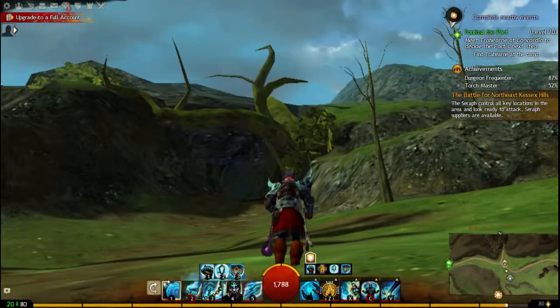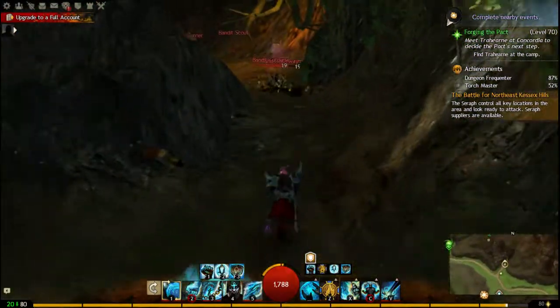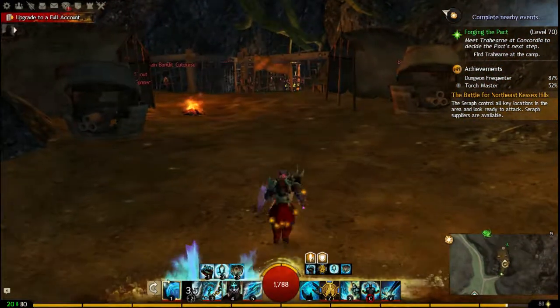Right, so in here there's a cave and you want to head in here. I see that there's people fighting in here — that could be bad, meaning that the chest could already be taken. Let's hope it's not. Seems to be okay.